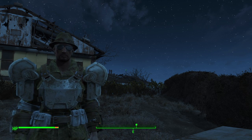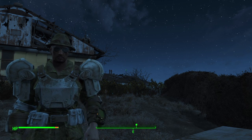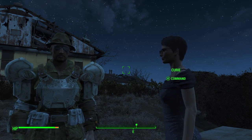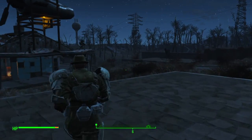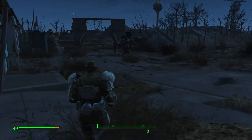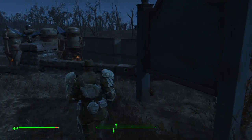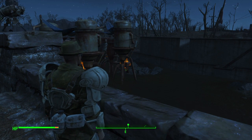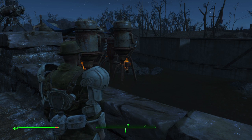There are a couple things you really need to do right off the bat. First of all, you really need to get a source of water — pure water. One of the great things about Sanctuary is that it has a water source. You just go out to the bridge, look down in the water. Those big water purifiers there — you will need one point in the Science perk to be able to build those.